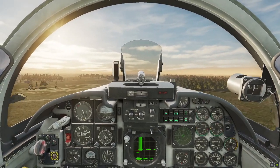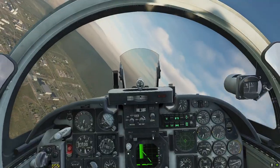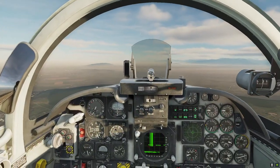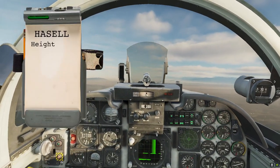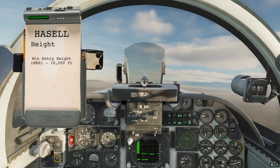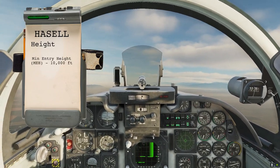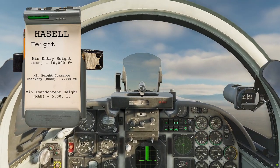FJP's able. Flight path good, deadwind good. So Hazel checks then. I'm accelerating at 350. When I take 350 clear above, I'll now start my climb. The heights I'm going to use for the exercise today are 10,000 feet on 2988, which is mid-entry height; 7,000 for high-to-sequence recovery; 5,000 for my to-be-recovered-by or minimum abandonment height.